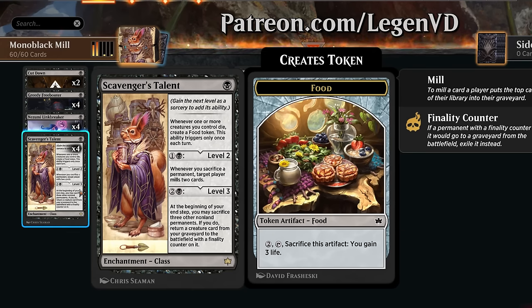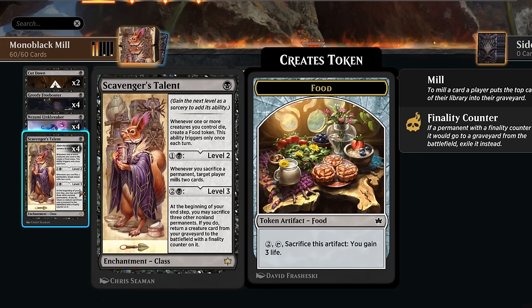Scavenger's Talent is just one mana. It says whenever one or more creatures you control die, create a food token, and this ability triggers only once each turn. You can get it to level 2 for two additional mana, saying whenever we sacrifice a permanent - doesn't have to be a creature - target player mills two cards. That's the ability we're going to use to eventually mill the opponent out.